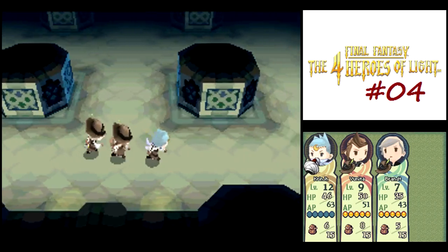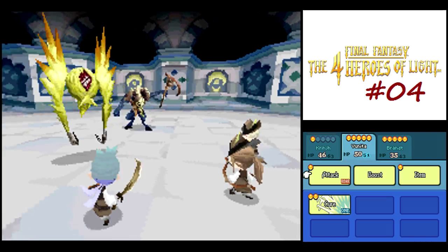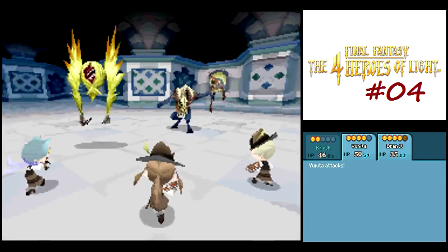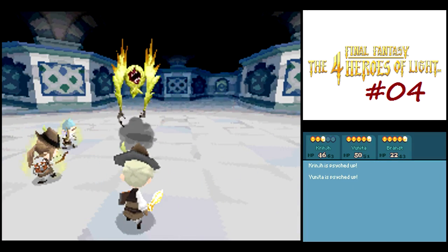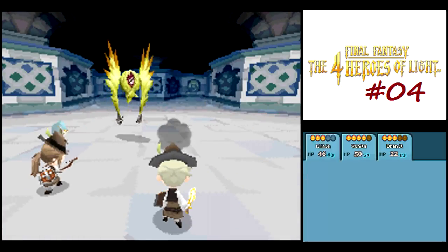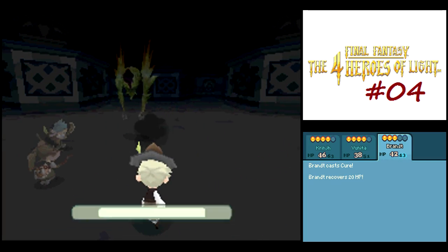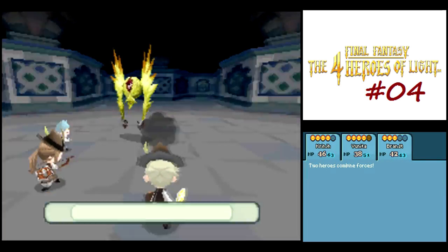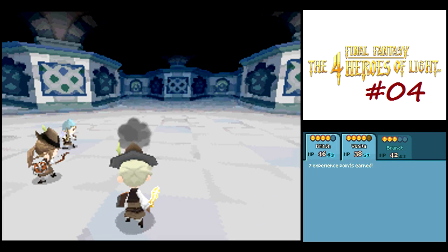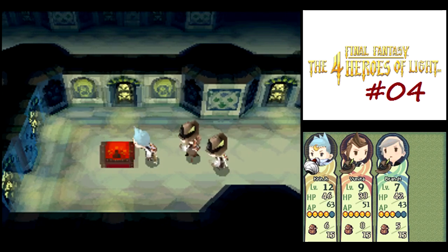I wonder how he knows all this stuff—I guess he did say he was one of those Moonfolk. We got a new enemy here: White. I don't think it has an elemental weakness—it doesn't. Their cousins later in the game are weak to light, but not this one. There was a cowpal in the back row, which is one of the reasons I'm using a bow, so Yunita will go right after them. The White can blind your party members, but we don't need eyedrops just for that because it's a temporary status that goes away at the end of battle.